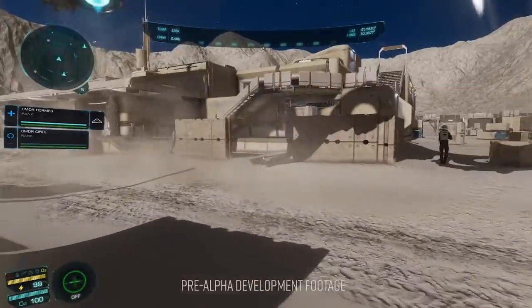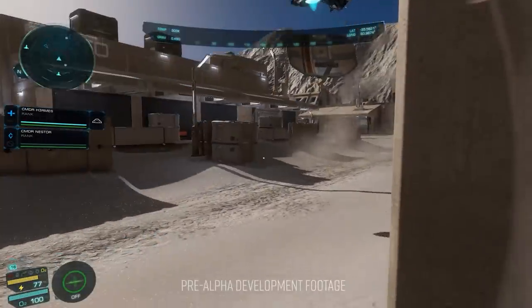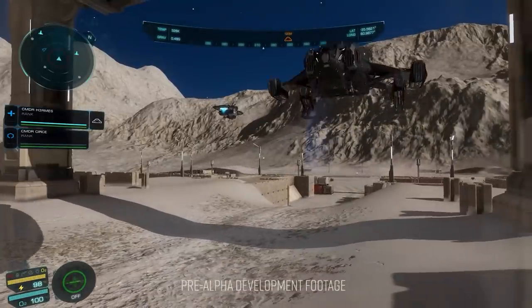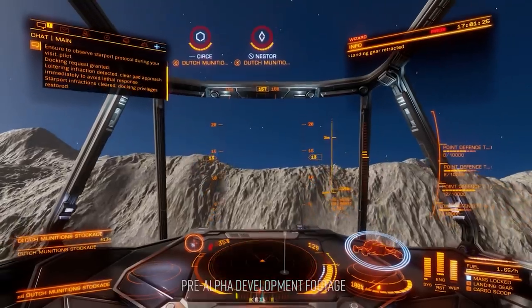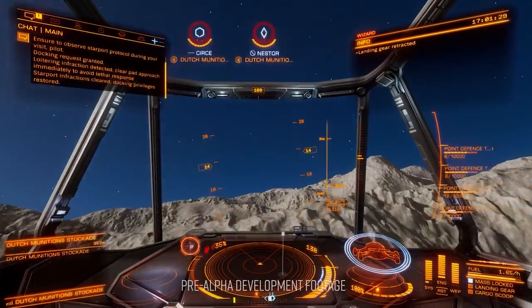Suits are fitted with a functioning flashlight and a night vision system can be added as a modification. There are 3 distinct weapon types that closely mirror what we're used to dealing with in ships: Kinetic, Energy, and Plasma.